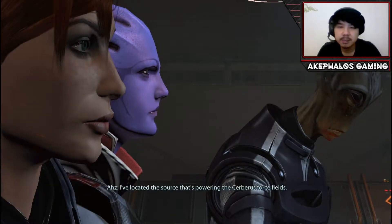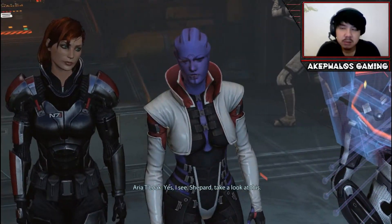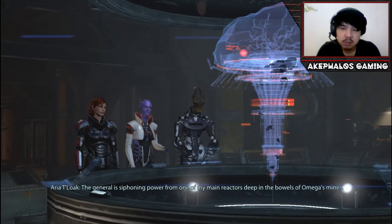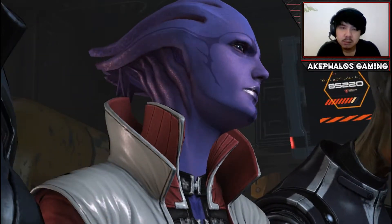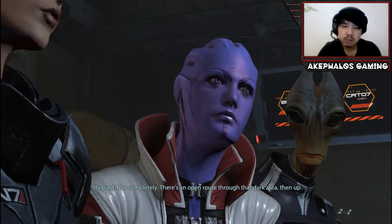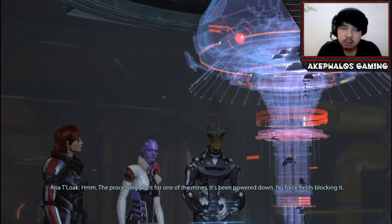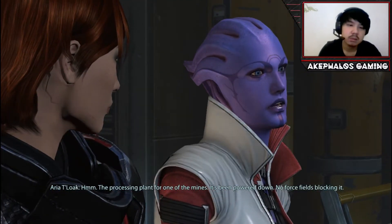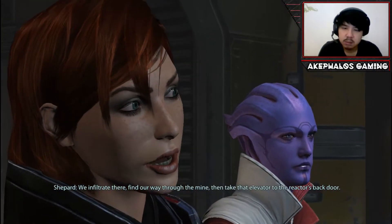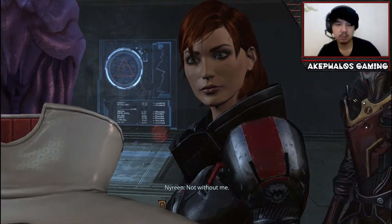Aria: 'I've located the source powering the Cerberus force fields. The general is siphoning power from one of my main reactors deep in the bowels of Omega's mines. Unfortunately, access is cut off by the force fields themselves.' There's an open route through that dark area and up through the processing plant for one of the mines. It's been powered down — no force fields blocking it. We infiltrate there, find our way through the mine, then take the elevator to the reactor's back door.